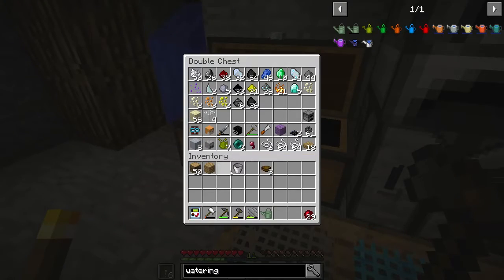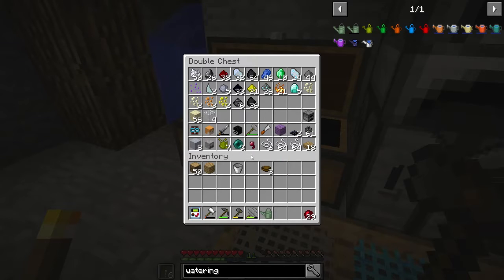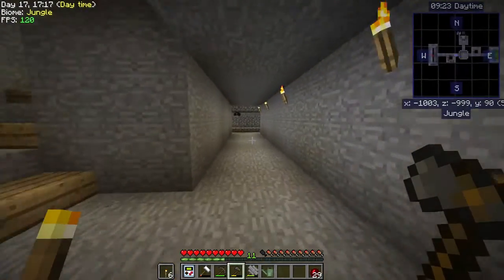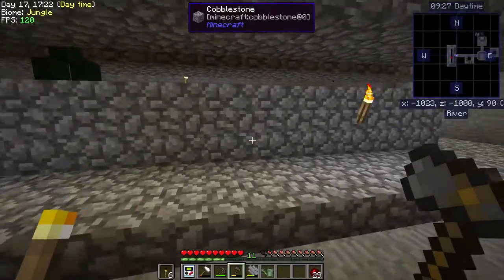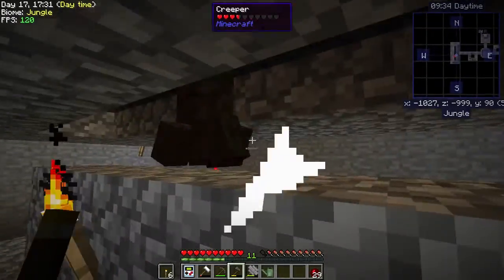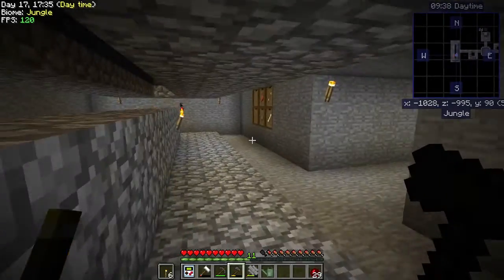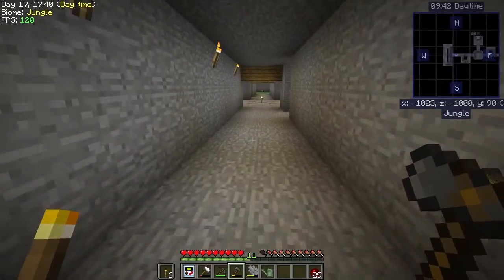I have killed a few endermen. The first one actually killed me — I was in the mob room killing and one of them was in there and could hit me from there. That's why I added the extra layer of blocks on the outside of it so that I could stand there and kill the endermen without getting hit.